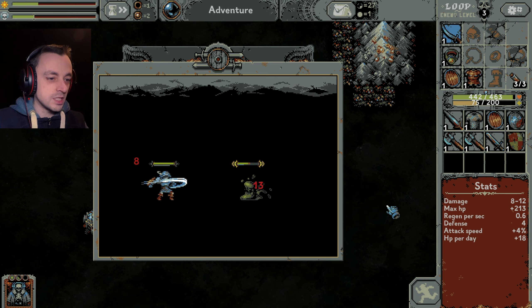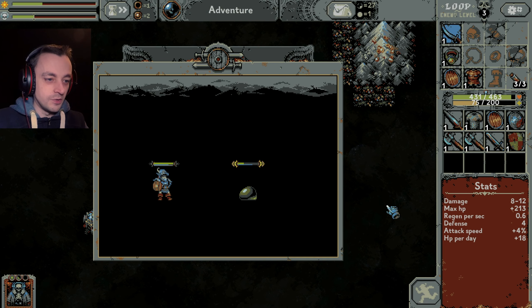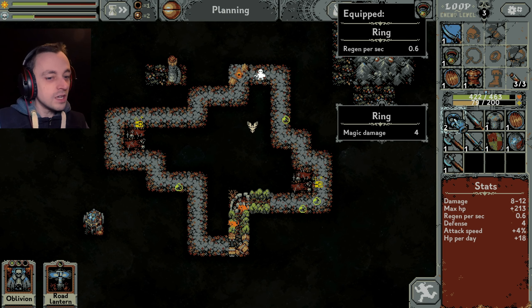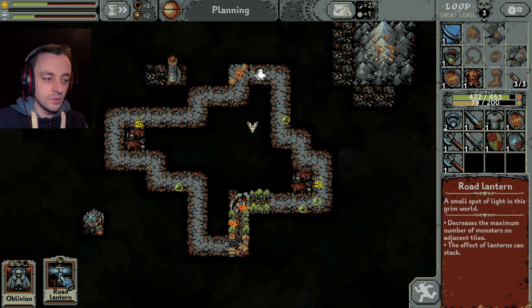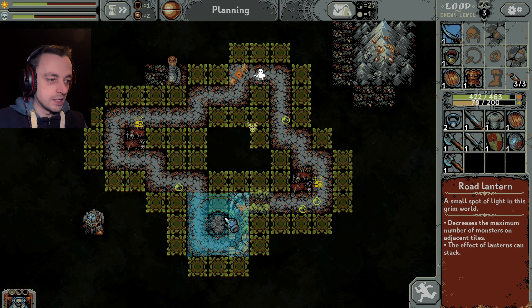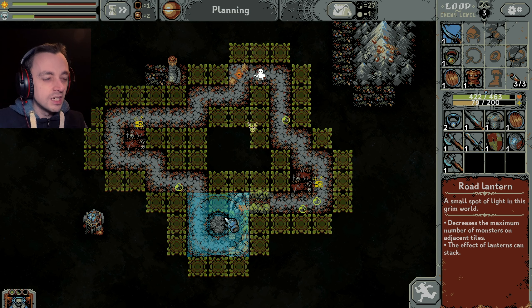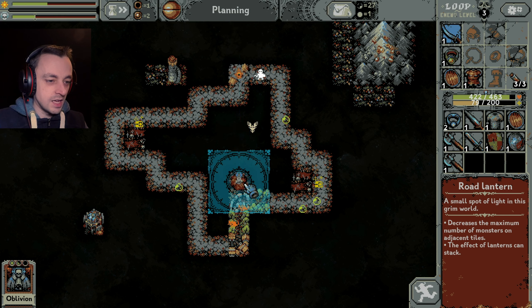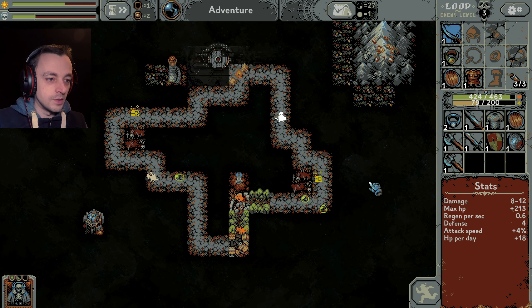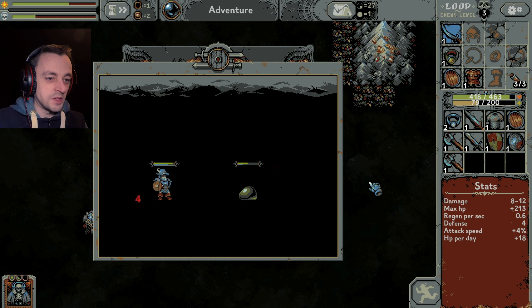Are you going to give me something good? Because you're a quest enemy - you would have thought a quest slime would give you far more than a normal slime. What did he give me? Rubbish! It's a lot more damage than I'm running at the moment, but I don't want to lose the speediness. That's a road lantern. Those road lanterns are a bit of a mixed bag - they stop you from getting more monsters, decrease the maximum number on a tile, but at the same time they make the monsters quicker. I don't know whether this is a good thing or not.